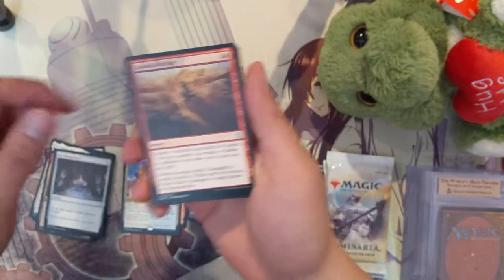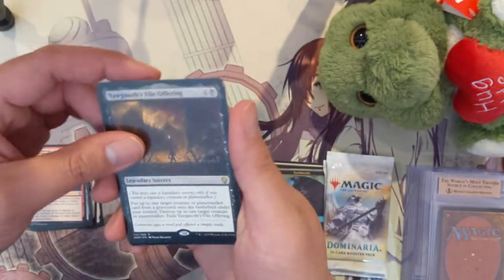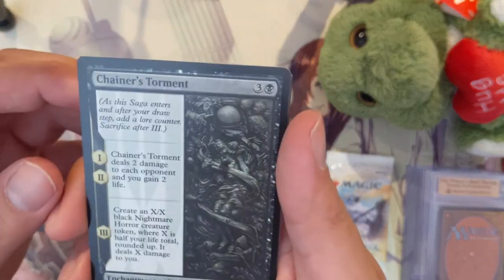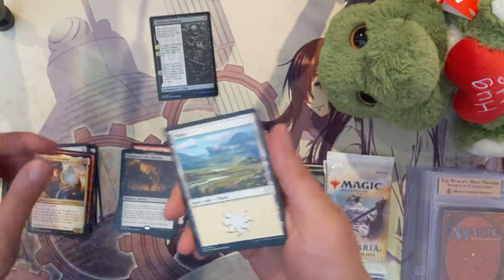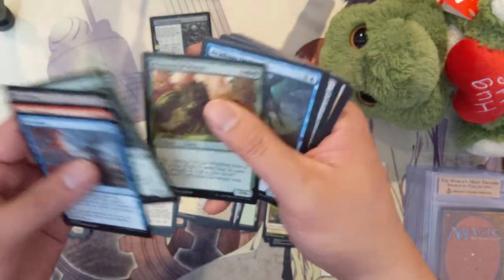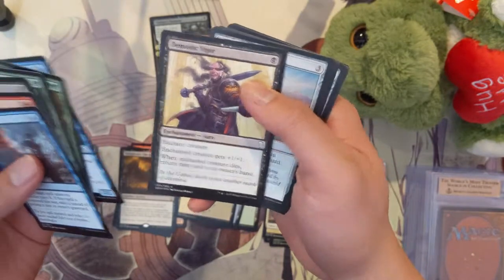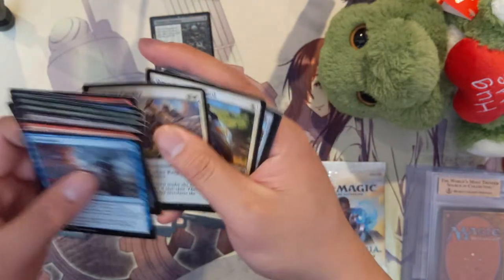We got an Icy Manipulator — it's actually a pretty cool card. Goblin Barrage, and then a Yawgmoth's Vile Offering — oh cool, foil! Demonic Vigor, Power Stone Shard, Shivan Fire.